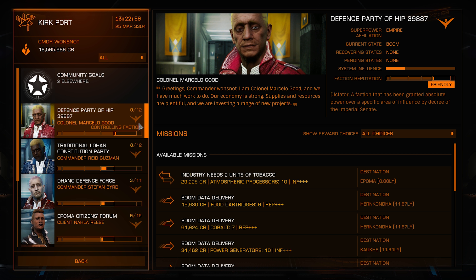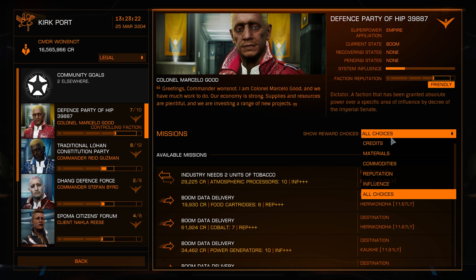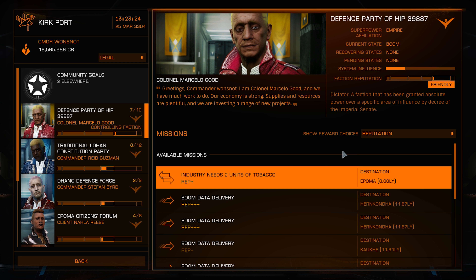Right now I am ranking up in Empire, so I'm looking for this eagle logo right here. I'm going to pick up a mission by one of these folks with the eagle logo, and I'm looking for legal missions because that's what I personally prefer. I would change your reward choices to reputation gain.